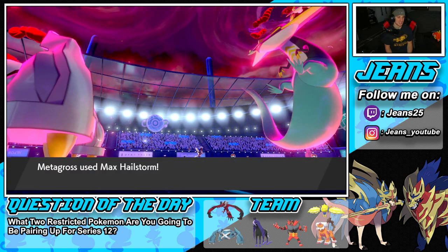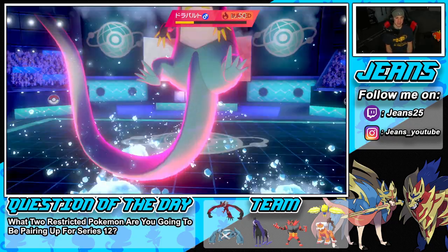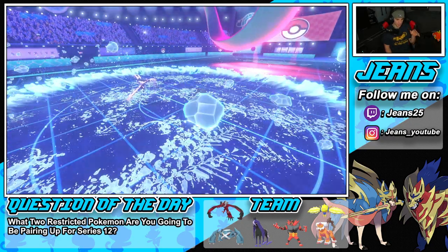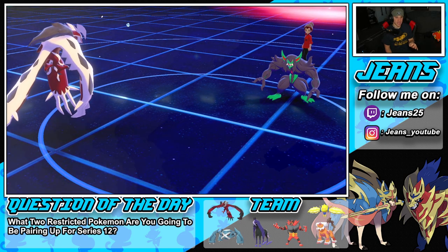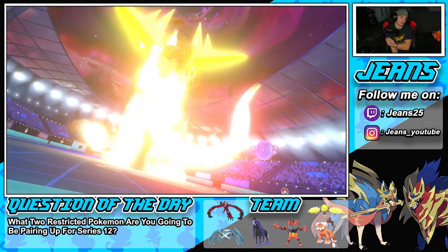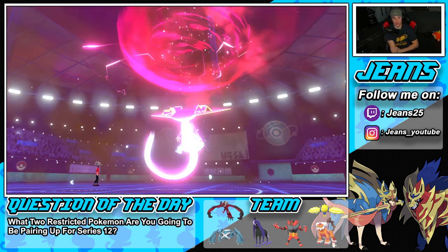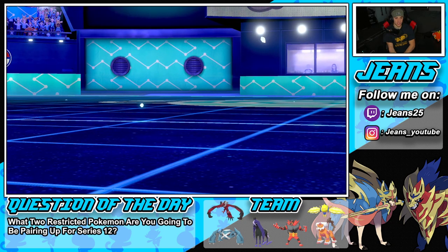Dragapult is gone! We're sitting in a solid position. The only problem could be if he brings out a Pokemon that can outspeed Metagross and one-shot it, but I can always Max Guard, waste a turn, and let Yveltal do some damage. We do have Assault Vest which is great.